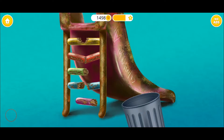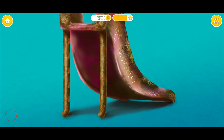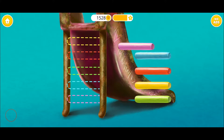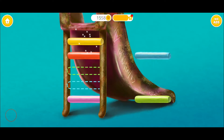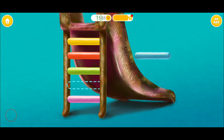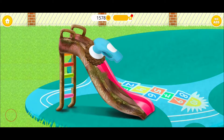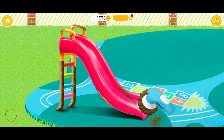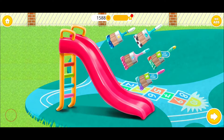Let's clean the rest of the playground. Can you fix the broken stairs? Awesome! Now polish the slide. Great! Choose the color you like and paint it.